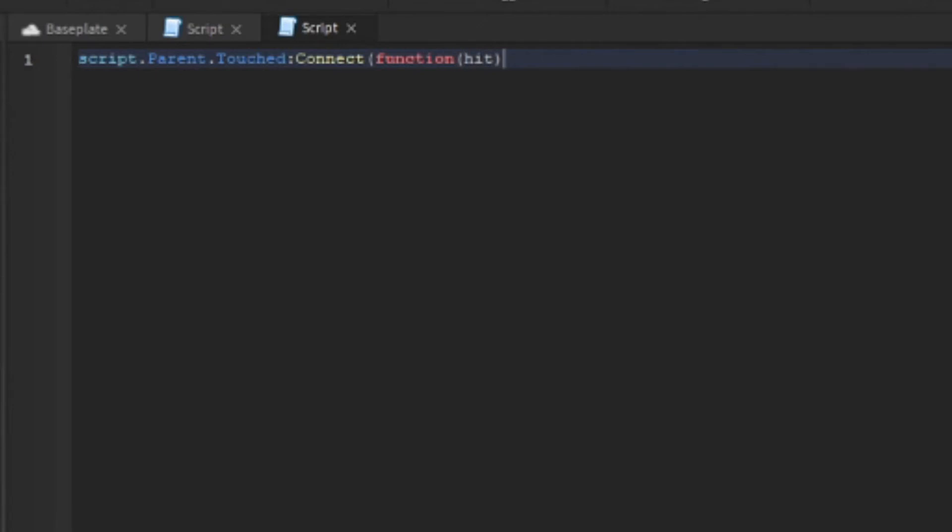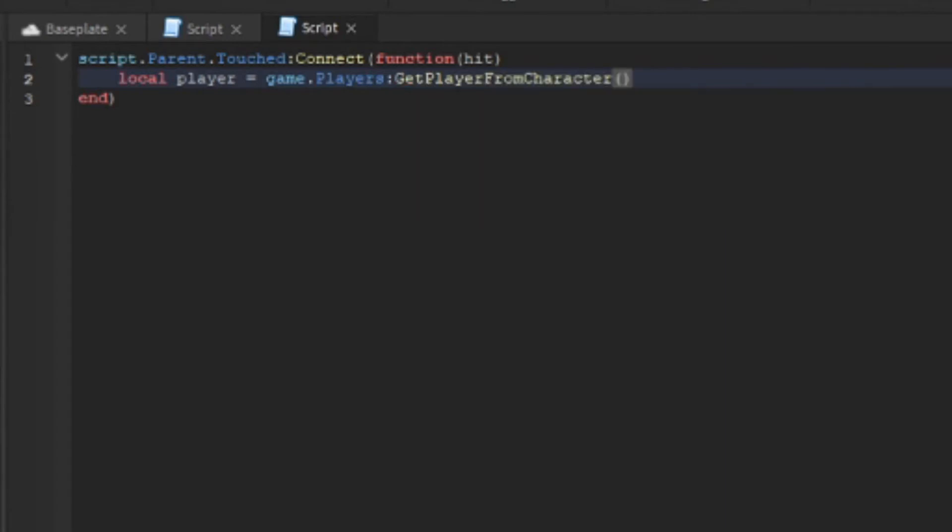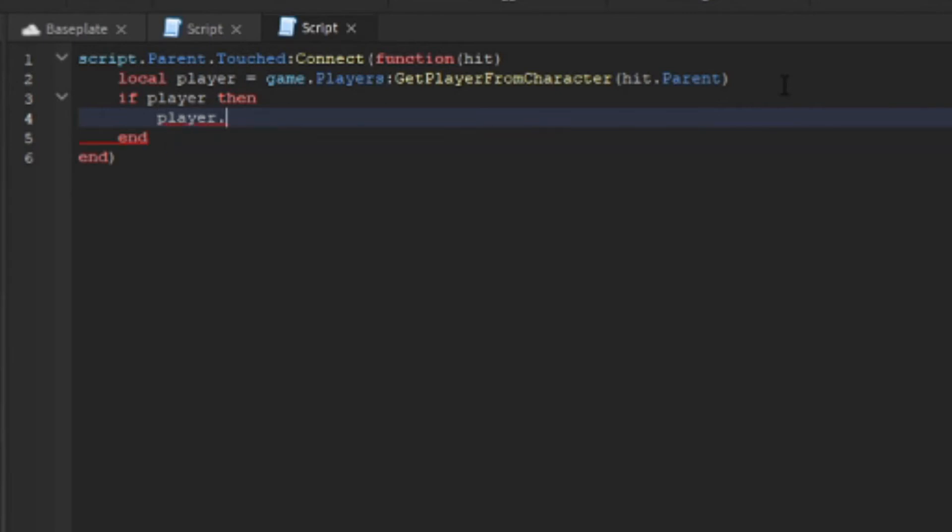Inside this function we have a 'hit' parameter. We declare: local player = game.Players:GetPlayerFromCharacter(hit.Parent). Then we say: if player then — and we access player.leaderstats.Coins.Value and set it plus equals 10, which adds 10 coins on each touch.